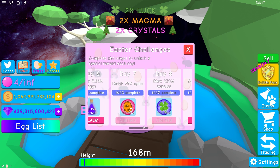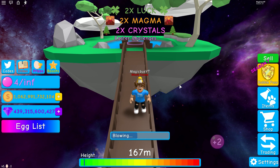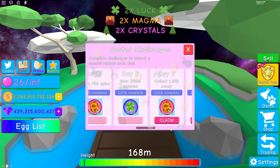Just do them on the spike egg because you will get a lot of both. Next, 250 million bubbles — super easy to do. You should know this: if you stand on a sell sign, you can just hold down your click and watch TV or whatever, and it will automatically sell if you're standing in the right place. Great way to make a little bit of bonus money as well.